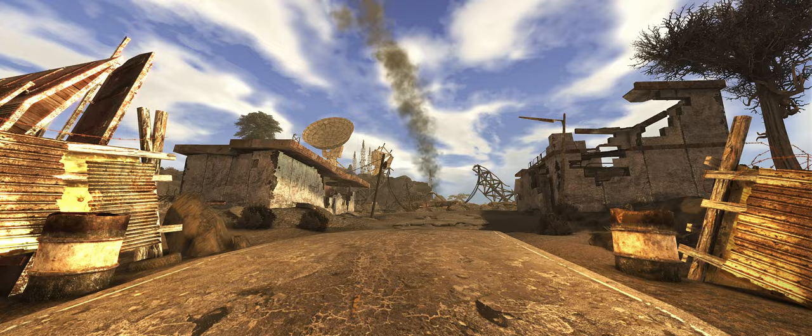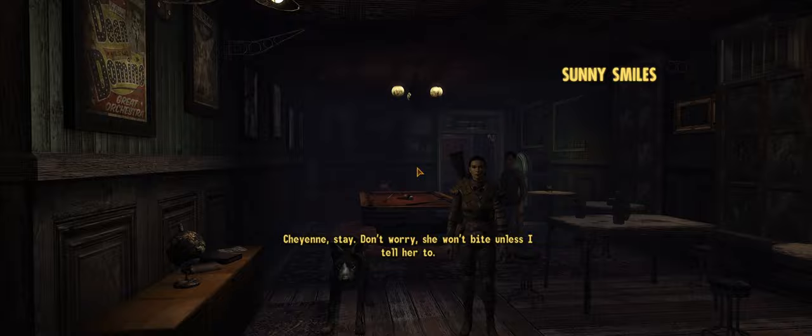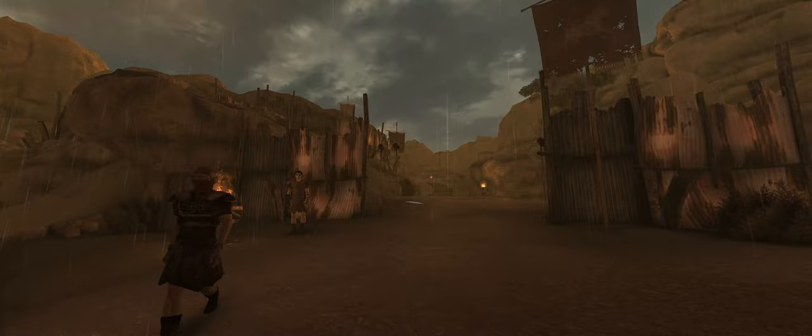The textures have been overhauled with NMC's Texture Pack and Legacy Reborn, providing higher quality textures that fit naturally with New Vegas' aesthetic. They're paired with a ton of other mods updating textures and models for smaller items, gear, and NPCs. There's also the Atmospheres mod, which improves weather and lighting to feel far more natural and have more variety, whilst sticking to what's realistic for the Mojave Desert.